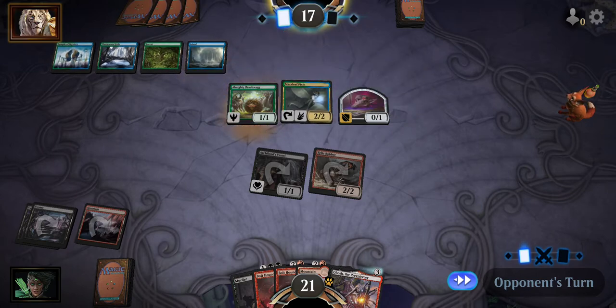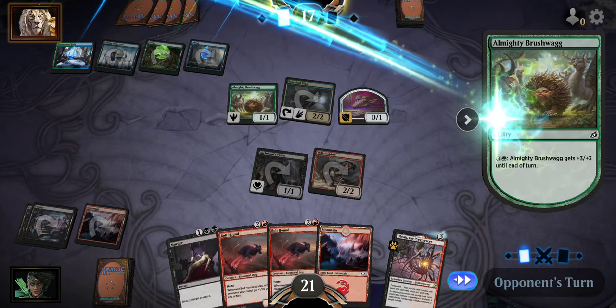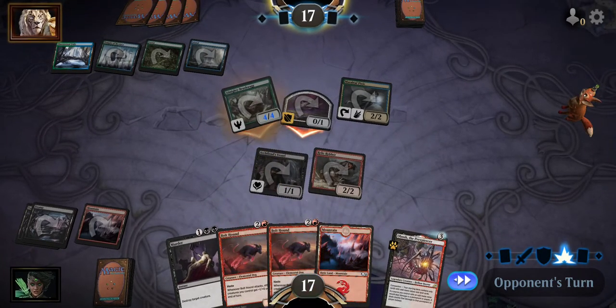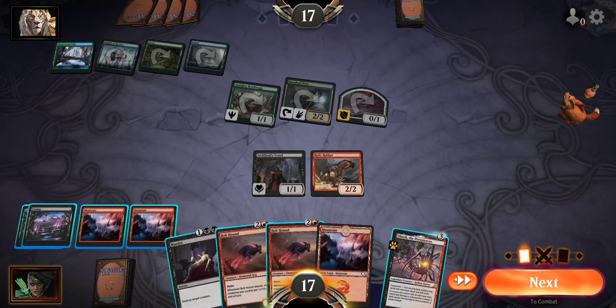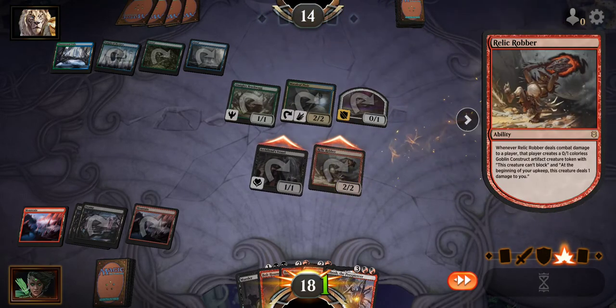Right now they have 17 turns to finish me off, which is plenty of time - but it's only gonna get worse if they keep letting Relic Robber through. All of the creatures are tapped, so let's go ahead and use this turn to get Obosh out. Attack again, give him another one of those annoying tokens.